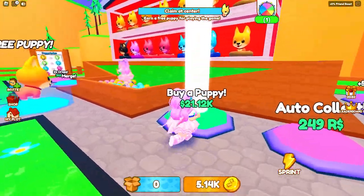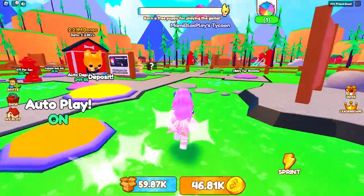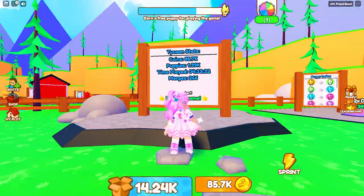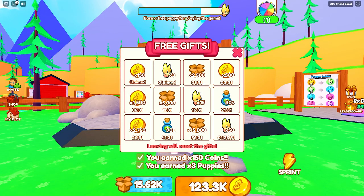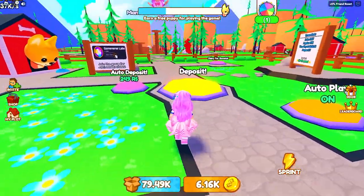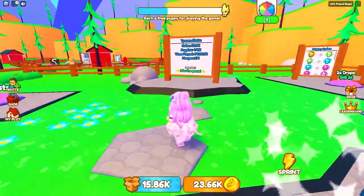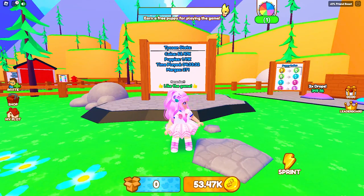I was able to claim the golden Shiba from before, so I am pretty keen to get these two items too. Don't forget to claim your rewards from this icon and the extra puppy here. Both of these refresh every few minutes. And don't worry — the game saves any progress you make, so if you have something important to do, you can log out and rejoin anytime.